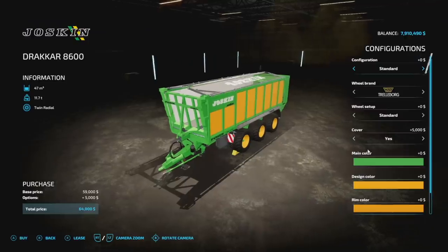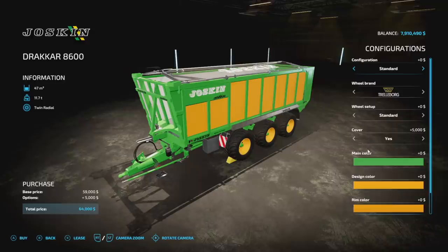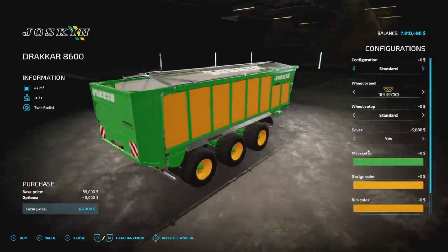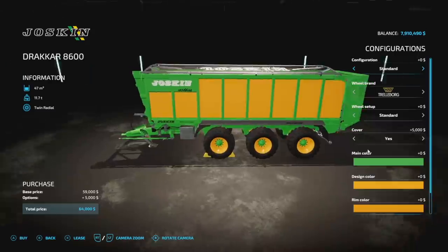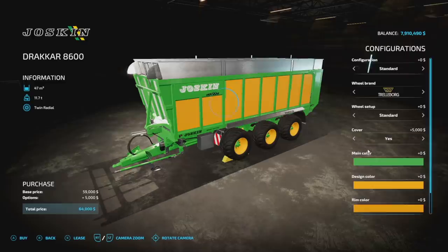We've got a new trailer mod: the Jaskin Dracar 8600. This is going to hold 47,000 liters and it's going to weigh 11.7 tons empty, so it is a big boy — six slots, nothing too bad. It is a bulk trailer as well, so it holds literally everything. Configuration: standard, and there's an extension that goes from 47,000 up to 48,500 liters.